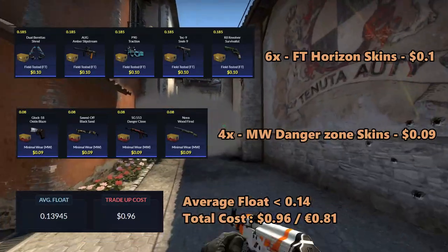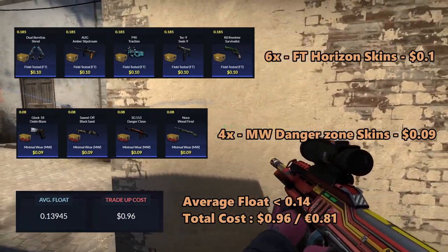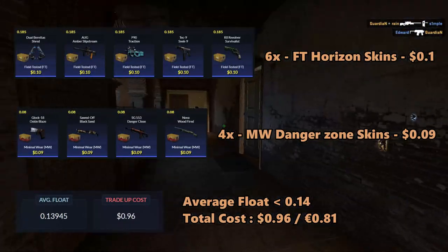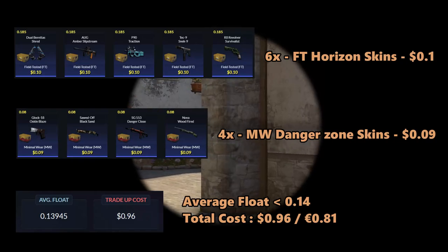The average float for this trade-up must be less than 0.14. To achieve this, I recommend using field-tested skins with floats less than 0.185 and minimal wear Danger Zone skins with floats less than 0.08. Keep in mind that if you find the floats a little bit too hard, you can use 5 minimal wear and 5 field-tested skins instead, as that will make your life a lot easier.